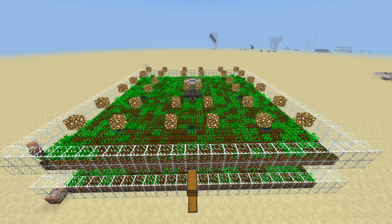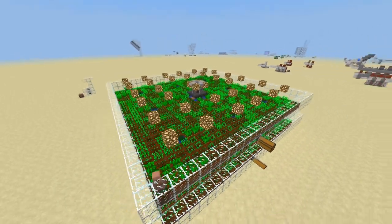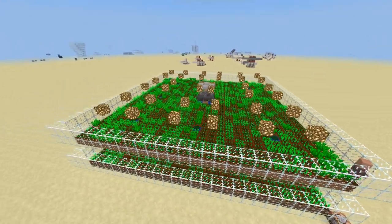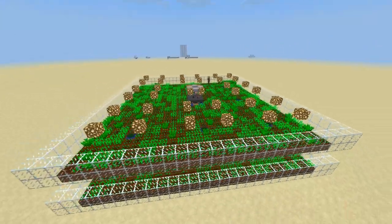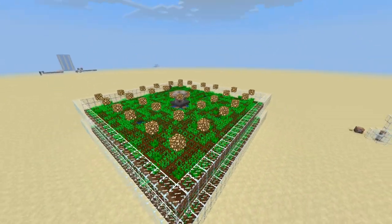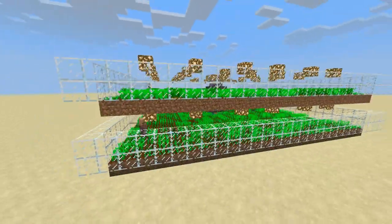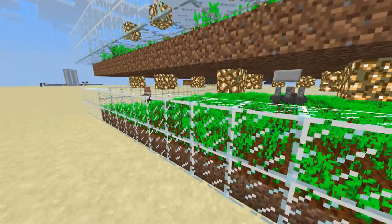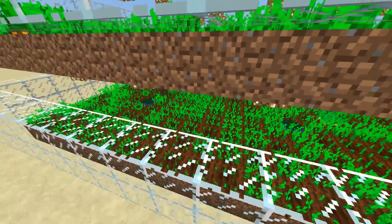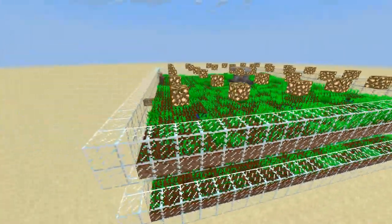Hello everyone, silent here. Welcome back to the Bedrock Edition tutorial. Today we have a very simple, cheap, and efficient villager-powered crop farm. This farm will automatically get you potatoes, carrots, wheat, beetroots, and even bread. Yes, this is a ridiculous bread farm as well. This is a stackable and scalable farm — you can see we have two layers working independently of each other, with a guy down here harvesting potatoes and a guy up here harvesting carrots.